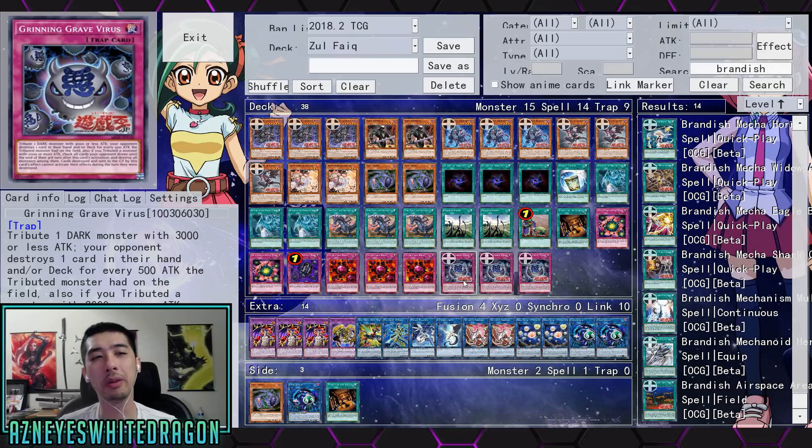I'm not sure how I feel about Gritting Grave Virus, but let me read the effect: tribute one dark monster with 3000 or less attack, your opponent destroys one card in their hand and/or deck for every 500 attack the tributed monster had on the field. And if you tributed a monster with 2000 or more attack, check all cards your opponent draws until the third turn after this card's activation, and destroy monsters among them.